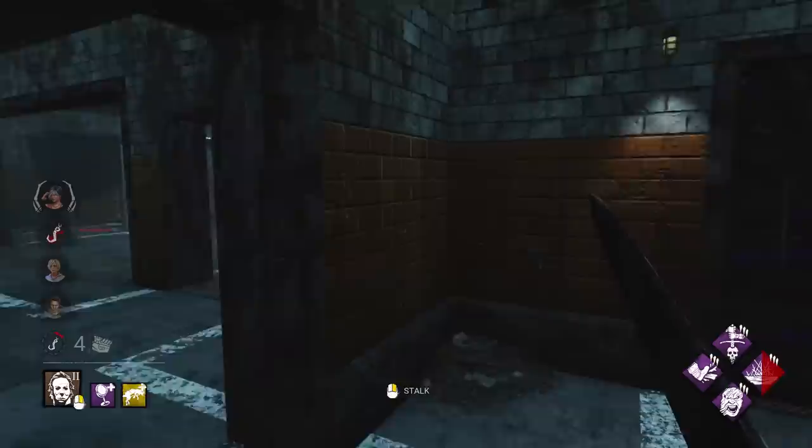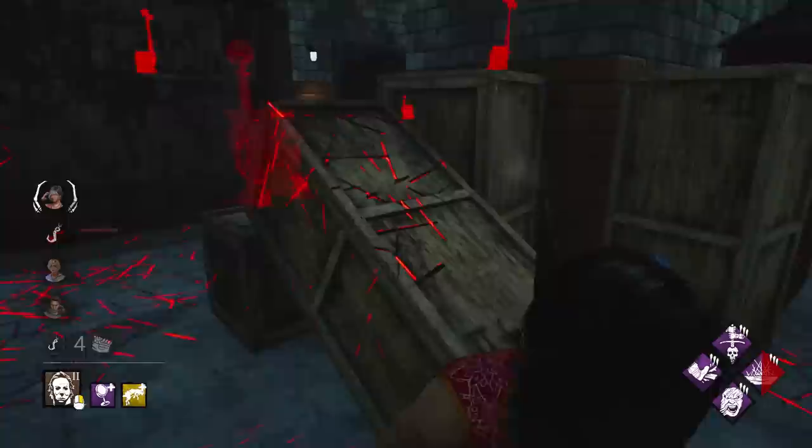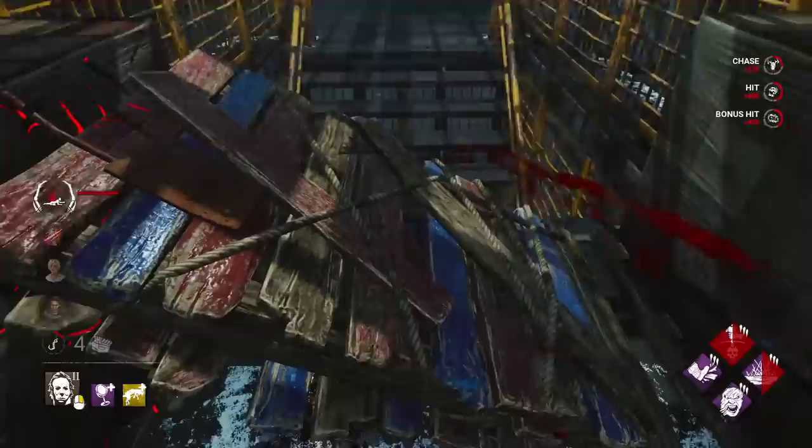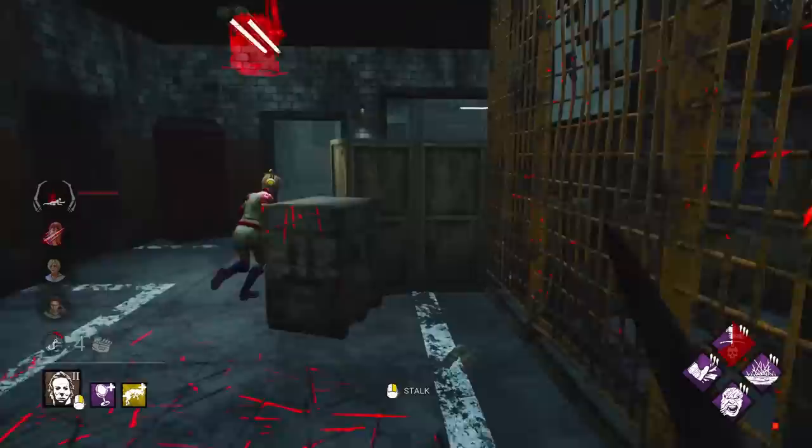She's going downstairs — maybe I could sneak towards her. There she is. She has no idea because I have no terror radius. That was a dead end — she didn't give me the pallet, she took the hit. Do you want to make another pallet? I think I'll just swing for it anyway — there's no point not swinging. I have Endurance.